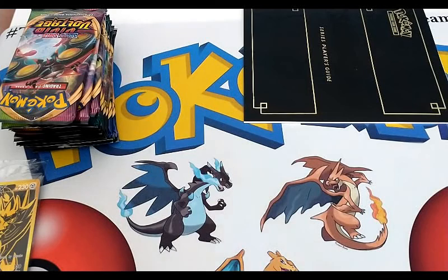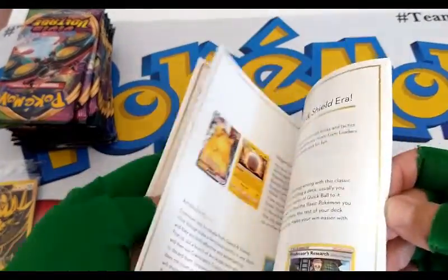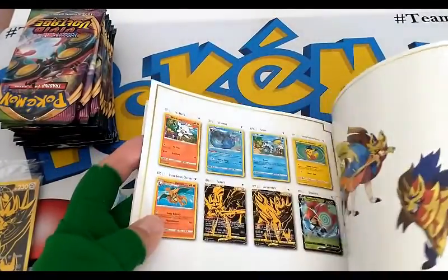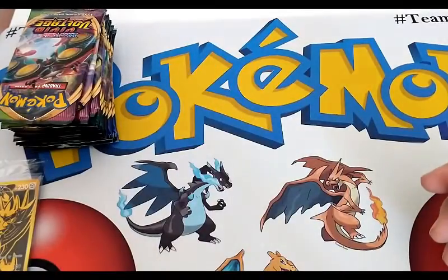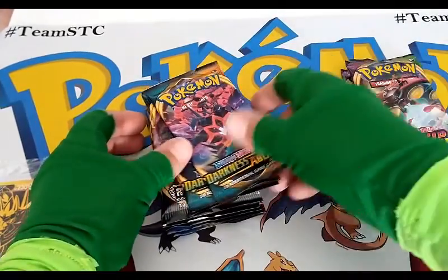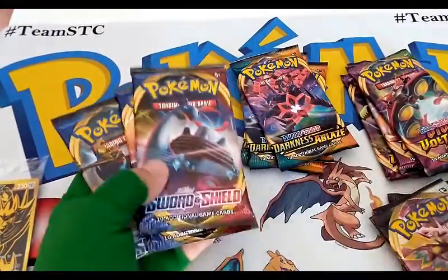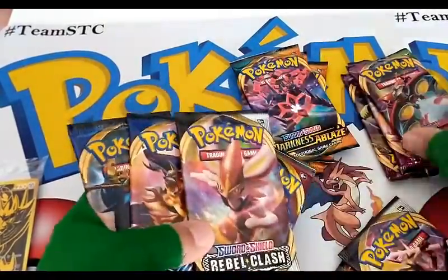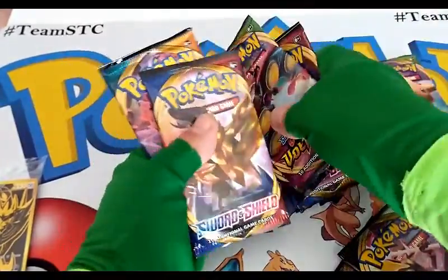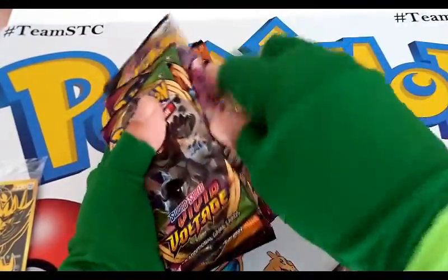There's the box all empty — it's a very nice box set here. So we do have 12 booster packs to get into; that is a good amount of booster packs to open up. We have the series player guide if you want to see your information — all your cards, Sword and Shield. It looks like we got Vivid Voltage — three Vivid Voltage, three Darkness Ablaze, three Rebel Clash, and three Sword and Shield base. We're going to do a little shuffle because the card trick is always the same — four to the front from the back.